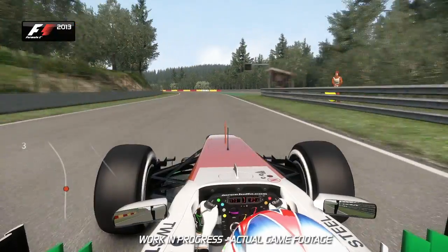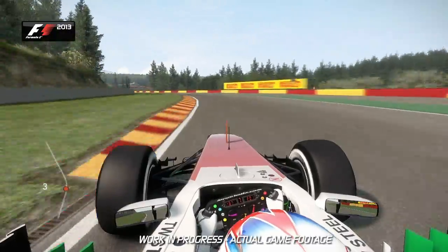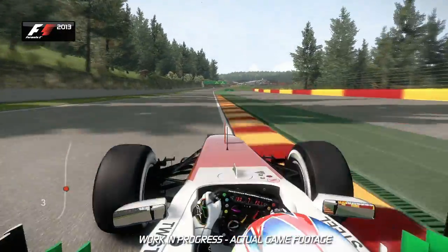Now up through the gears — 6th, 7th. Hold it flat out for the corner coming up. This is Blanchimont, 7th gear, full throttle. Fingertip stuff through this corner — you don't want to scrub any speed.